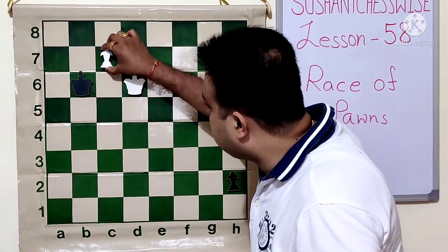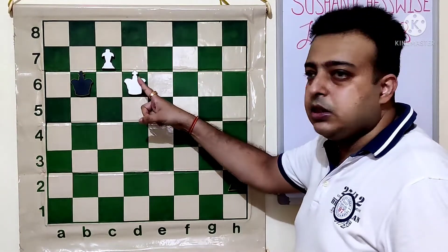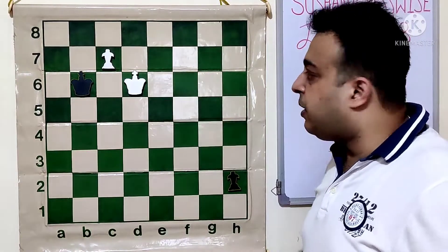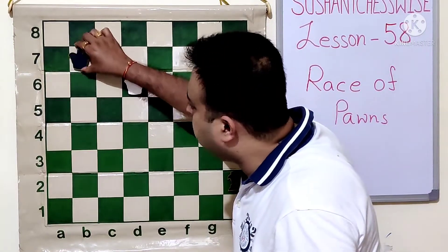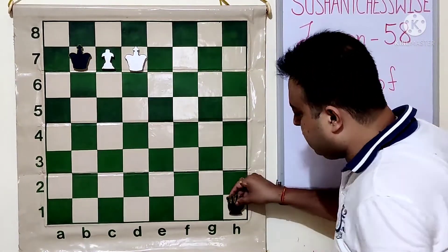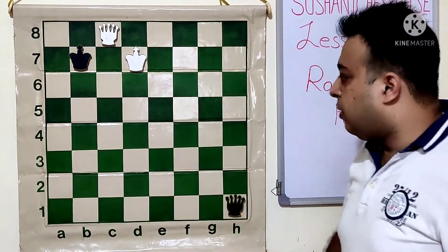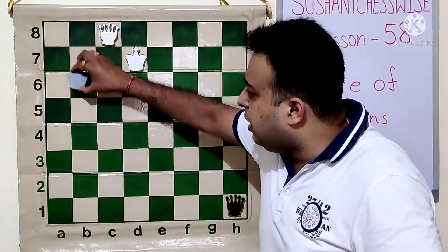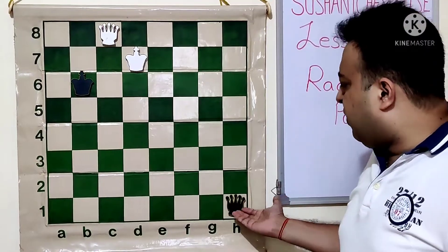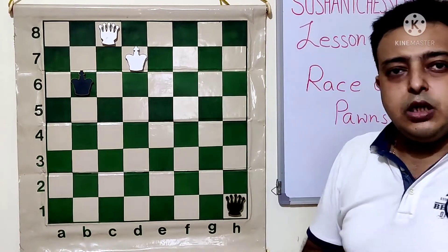After h3, the white king is no longer able to reach the square of the black pawn, so he goes to support his own pawn. After h2, c7, if h1=Queen, then c8=Queen. This time the king is placed such that the queen check cannot win the queen. After kb7, white plays kd7 and if h1=Queen, then c8=Queen check — the position is drawn. The black queen gets no winning chance and white keeps giving checks, so the position will be drawn.